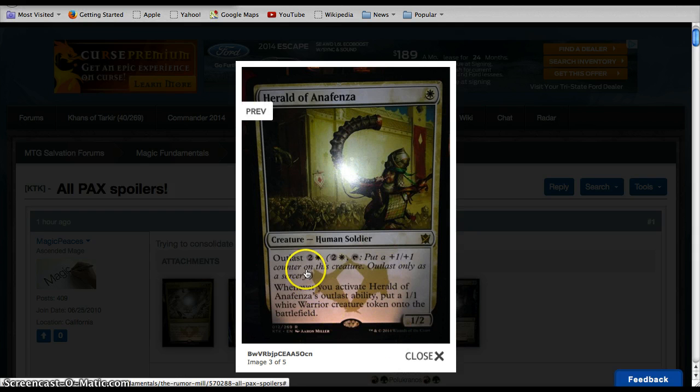Herald of Anafenza: one white for a 1/2 with Outlast — this is the Abzan mechanic — costing two and a white. Tap it, put a +1/+1 counter on this creature, Outlast only as a sorcery. Whenever you activate it, it puts a 1/1 white creature token onto the battlefield. Seems pretty decent. You play it turn one and later in the game it's almost like level up — you have to figure out where to put your mana, but this guy can get more and more powerful. Good for aggressive builds, and it makes an army to accompany him. A very cool token generator; I'm not sure I love the mechanic yet.